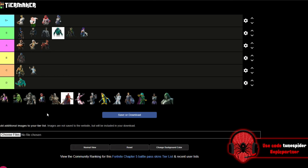Up next is Rust — he's going in B. He looks cool and had a pretty cool white and gold style. Don't get me wrong, I liked his skin, but I don't think he lived up to X-Lord. I think X-Lord is still the standard for those Rust-type skins.